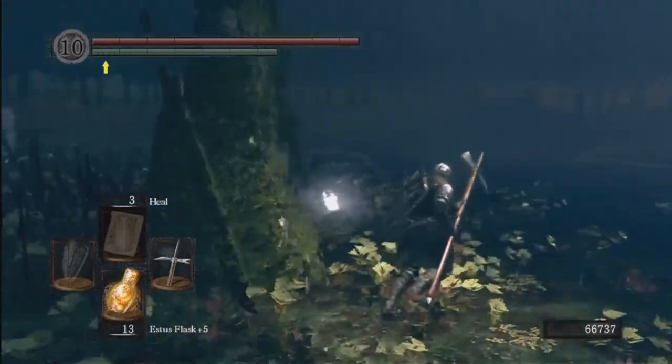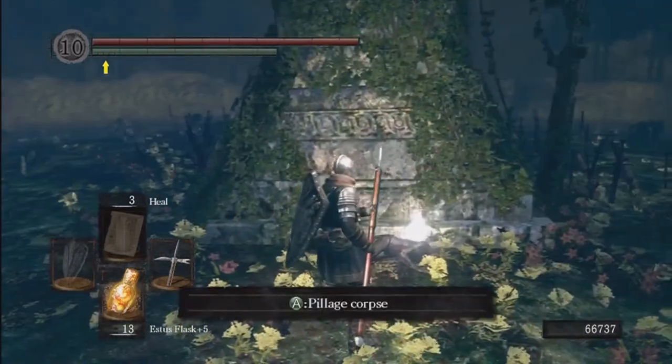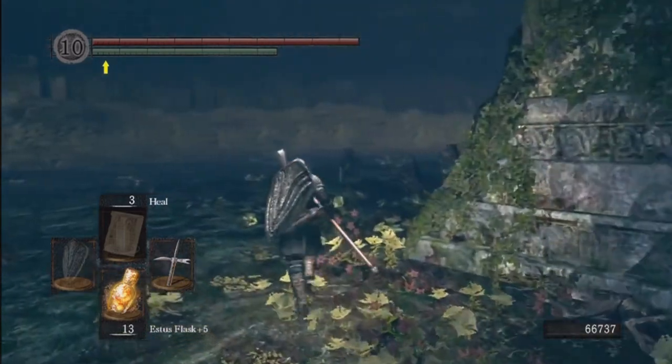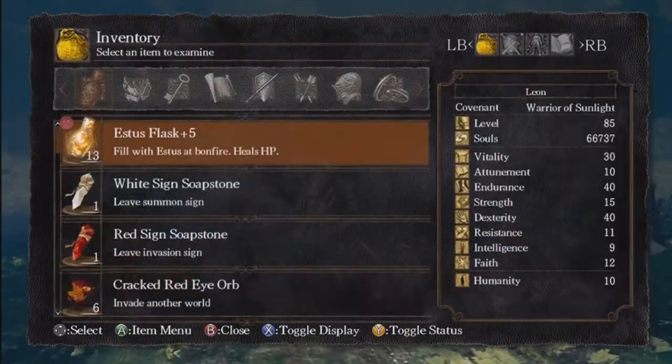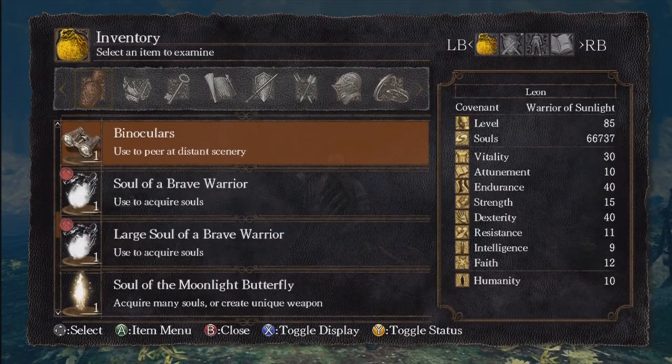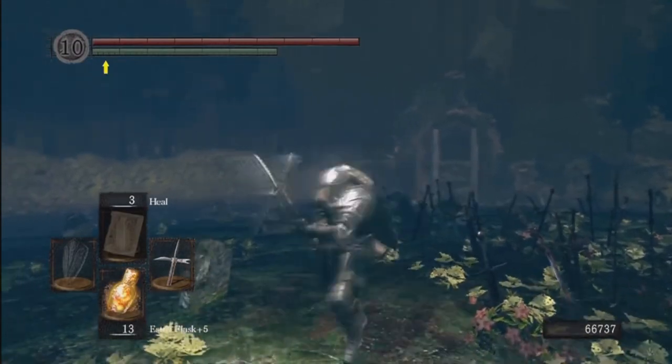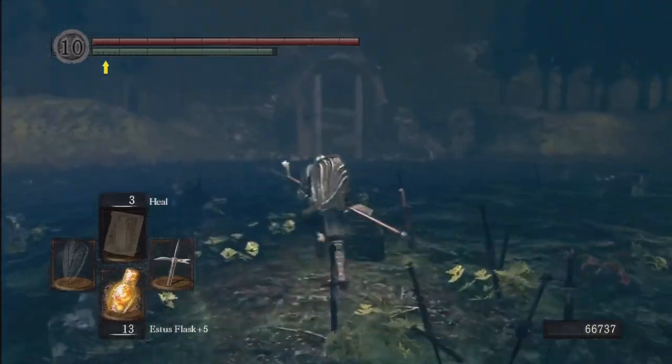If you go behind this grave right here, you will find a ring — this is the Hornet Ring. What the Hornet Ring does is increase critical damage — that's backstab and riposte damage. Very nice. I need to get back over to Firelink Shrine, so I will meet you guys back over there.